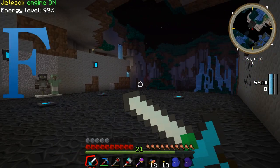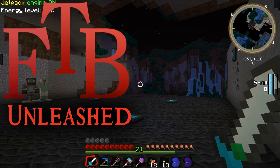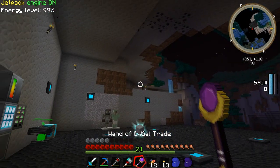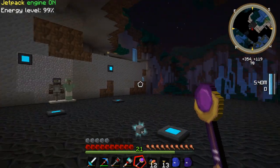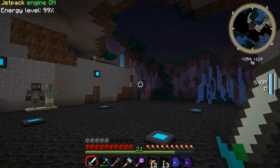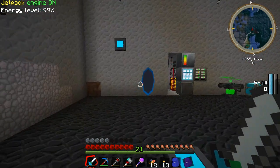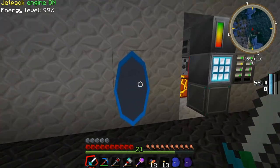Hey guys, welcome back to Feed the Beast Unleashed! Last episode we left off, we managed to make ourselves up a Wand of Equal Trade from Thaumcraft and enchanted it thanks to the Enchanting Plus mod. Now, I actually want to give something a try today before we get started, and it has to do with a little bit of Dartcraft and Enchanting Plus.